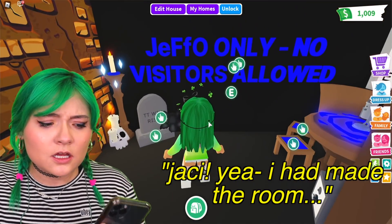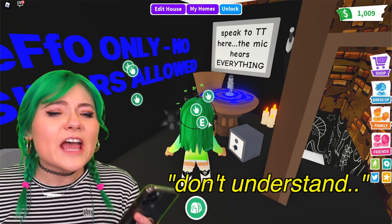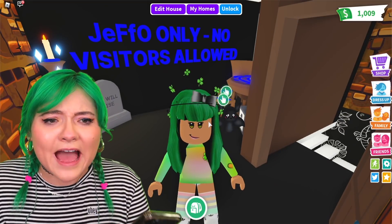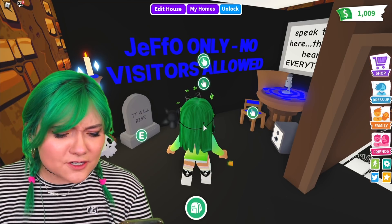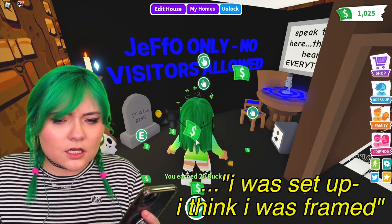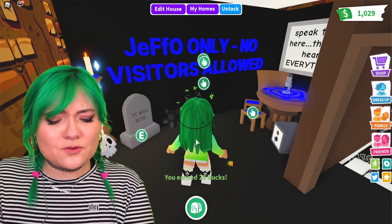Jackie, I had made the room — it was to protect you. You don't understand. What do you mean it was to protect me, Jeff? I trusted you. I don't understand why you would do this in my house. Are you like TT or something? Do I need to tell our fire — like what? Jackie, no. I'm not TT. I was set up. I think I was — you know how I feel about you. I can't talk to you right now.